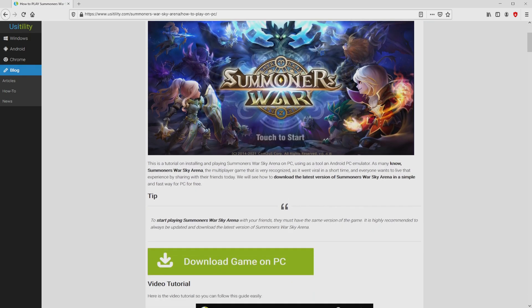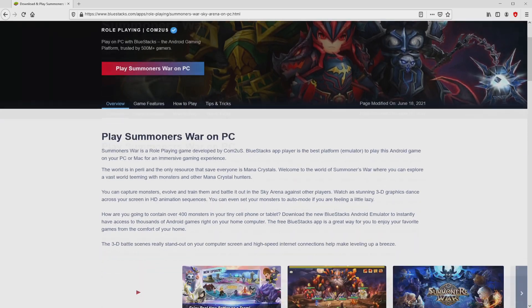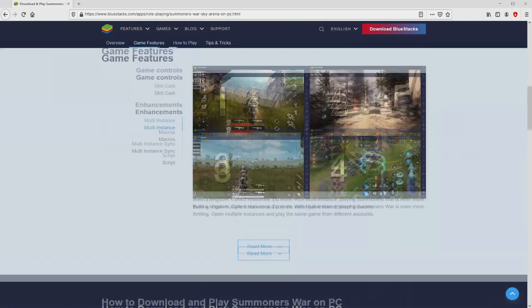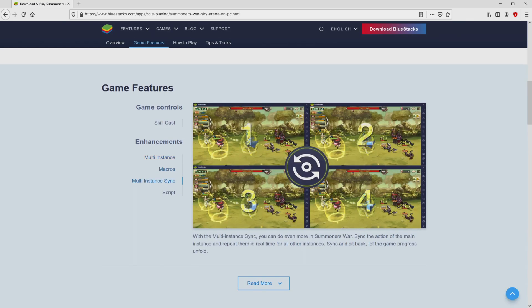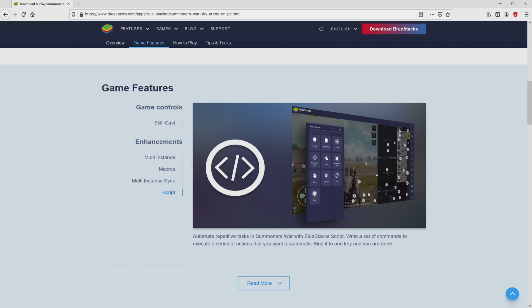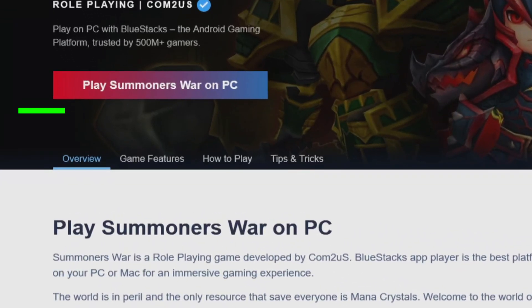Exactly where we include an in-depth explanation on how you can download and install Summoners War Sky Arena on PC. We browse down a tad and then click on the Download Game on PC button. Once clicking on the link, we reach the site of BlueStacks, which is the Android emulator we are going to use to enjoy the game on PC.